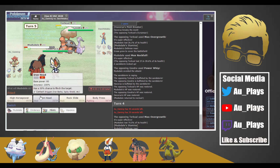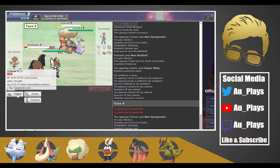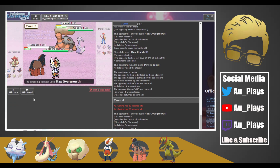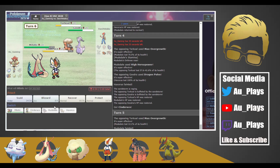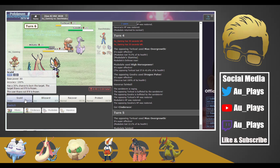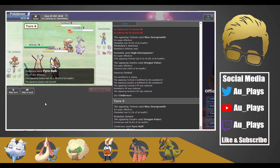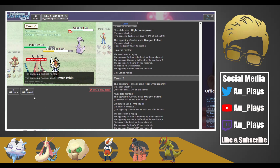They're going for Max Overgrowth again, which does a bit more because we are in Grassy Terrain, and they do KO Haxorus with the Goodra. So I think we want to go into Cinderace here. Let's just High Horsepower again — oh, we don't have Protect on Cinderace. I actually forgot all about that. Okay, so now we have the speed advantage again — we stalled out those Trick Room turns. Let's Scald the Torkoal and Power Ball the Goodra again. We get the burn, so that's good.